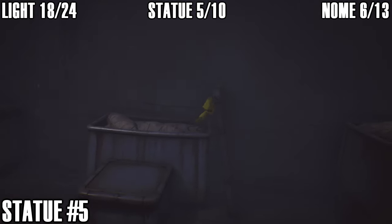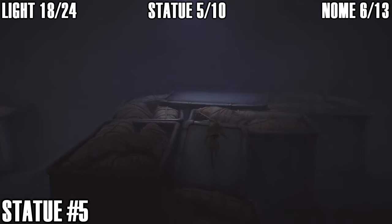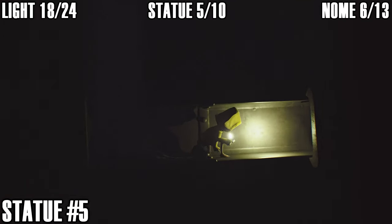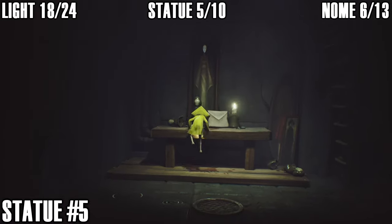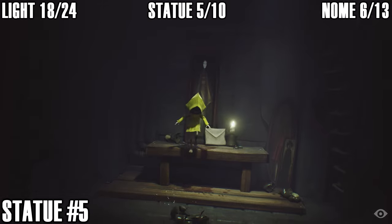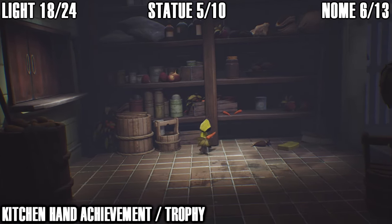After dealing with the janitor you'll reach a point where you push over a lid to use it as a ramp. If you come down here you can find a secret vent underneath that other lid — drop down and you can find statue number five hidden away in this secret room. Pick it up and throw it down — statue number five done, half the statues collected.